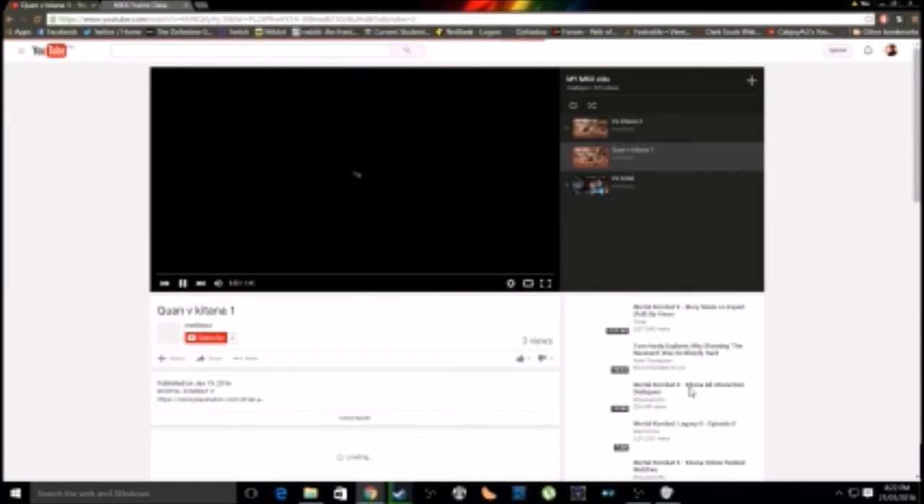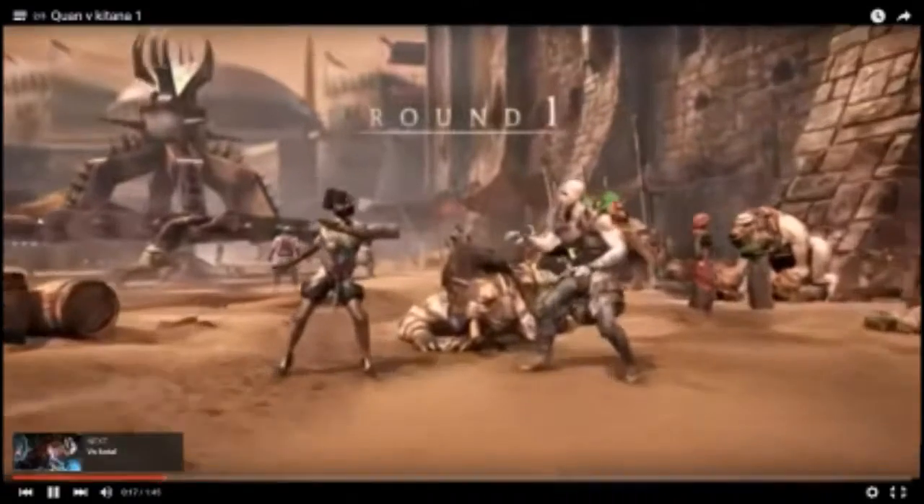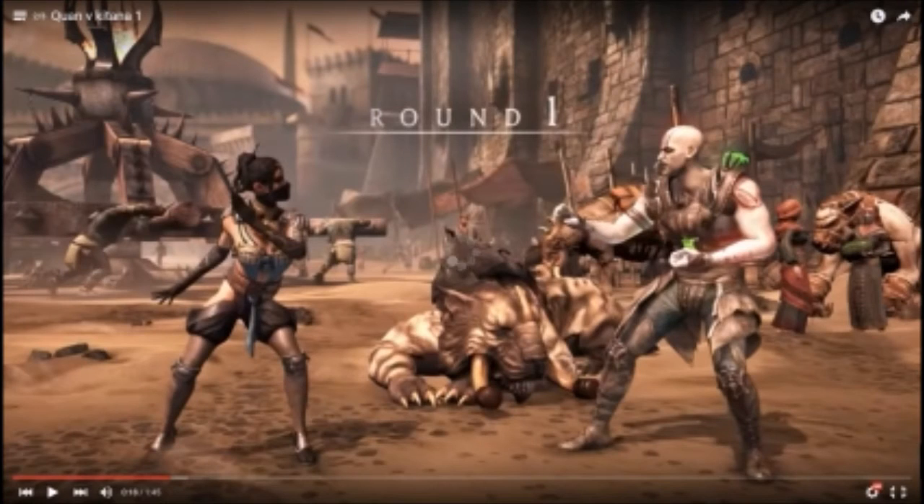Now let's take a look at one of the Quan Chi versus Kitana matches - this one is Warlock Quan Chi versus Kitana Royal Storm. Things to think about versus Kitana: she typically likes to keep space similar to Quan, so there's a good chance she might jump back fan or instant fan from range. Other options include her advancing 4-2-1 string. As Quan, your options could be back two or jump-in punch, but again I prefer to block, walk back, or back dash just to develop a sense of space and see what the opponent wants to do.